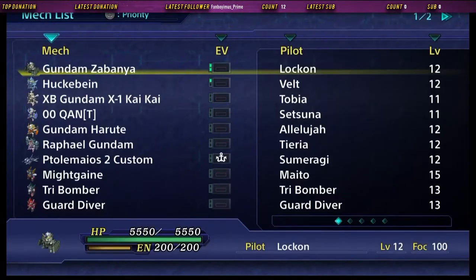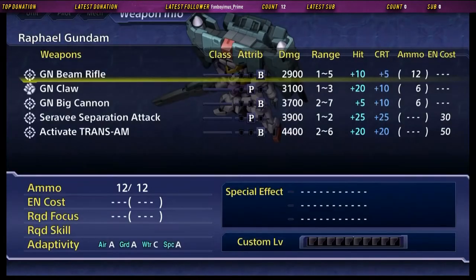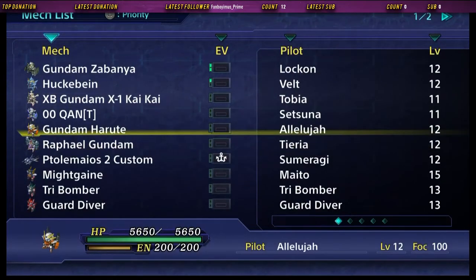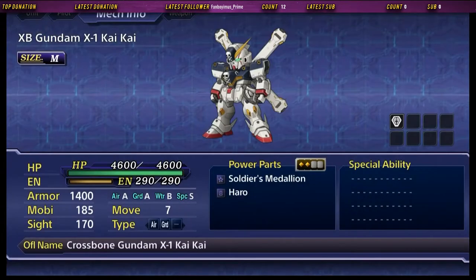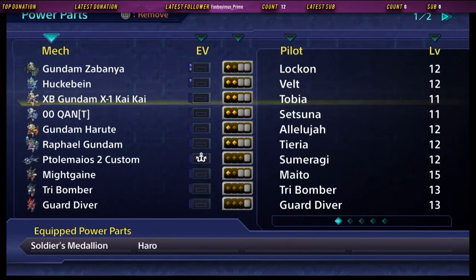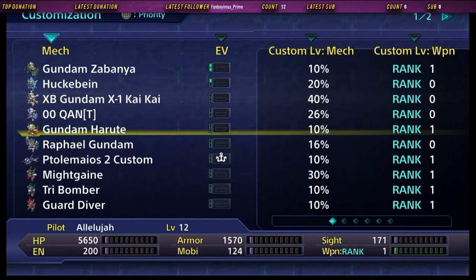Let's flip the mech list real quick. You're pretty Energy Focused. You're Ammo Focused. Energy Focused. Ammo Focused. Split the Difference — that's a little different. We've also pretty much heavily maxed out your energy already. Your energy has been maxed out. Let's go with maxing out yours.